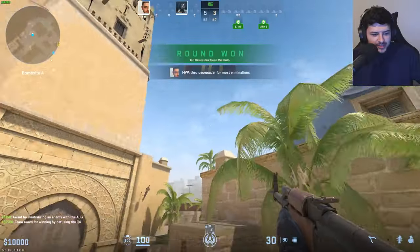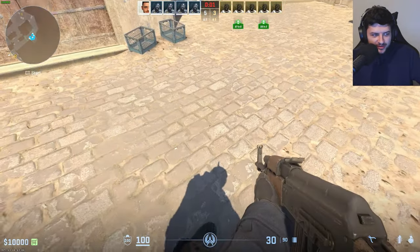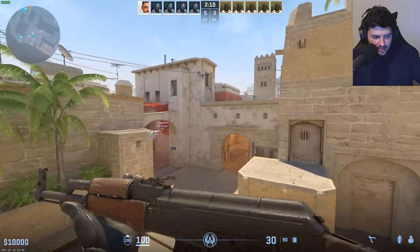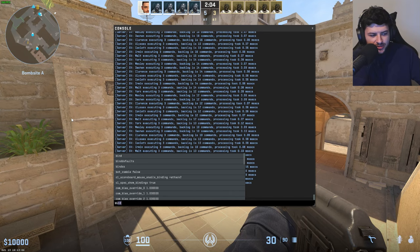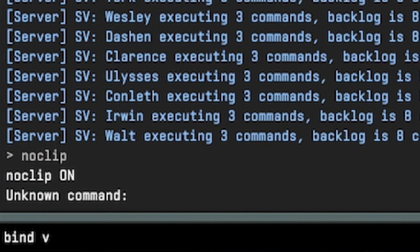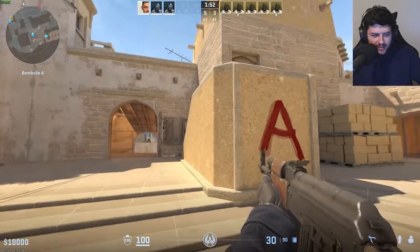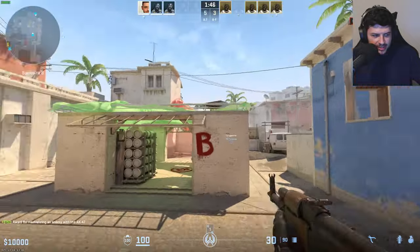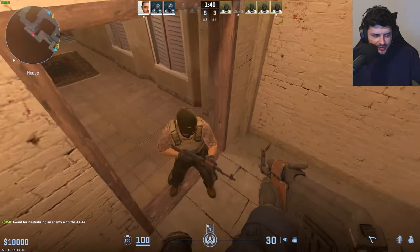Another one is noclip — you can just fly around the map, exactly the same as in CSGO. Note that you do have to enable this every single round because it will automatically turn off. What you can do is bind it to a key. To bind any command to a key, type bind, then the key you want — V is a common unused key — then the command. So bind V noclip means when you press V it toggles noclip mode. You can use that bind command to bind any command in game to a certain key.